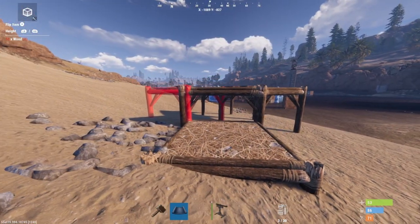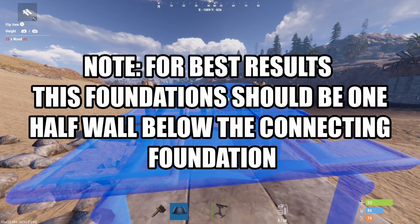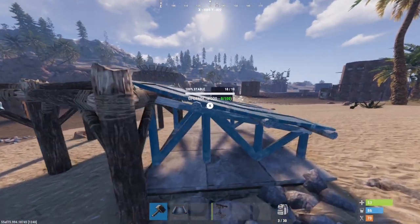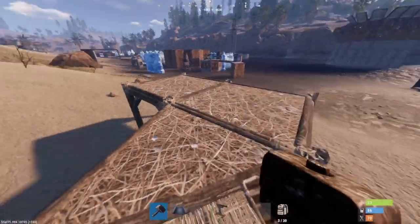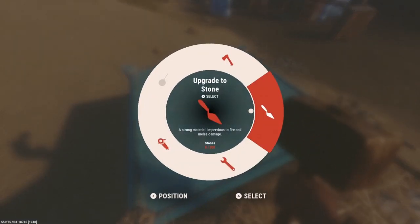The real thing that matters here is this square that I just laid. I'm going to be using a two-by-one as an example, but this can be applied anywhere. Build a two-by-one or whatever you're going to do on that square that just upgraded to stone, and you're going to be putting down a ramp.